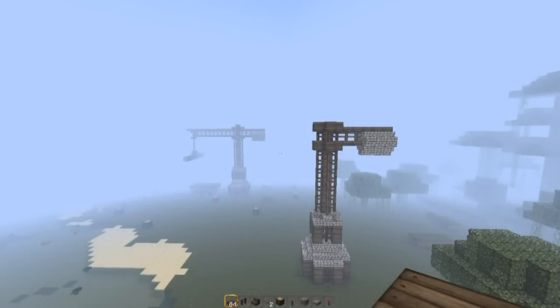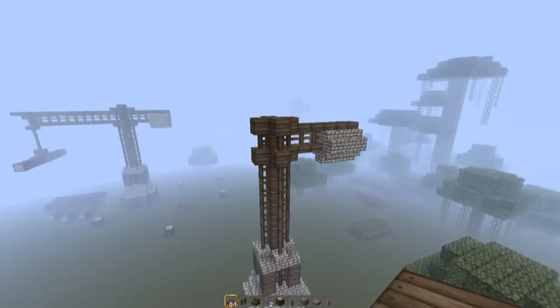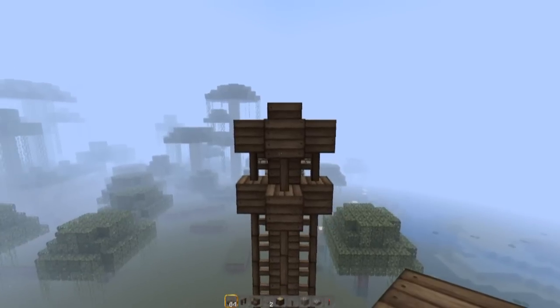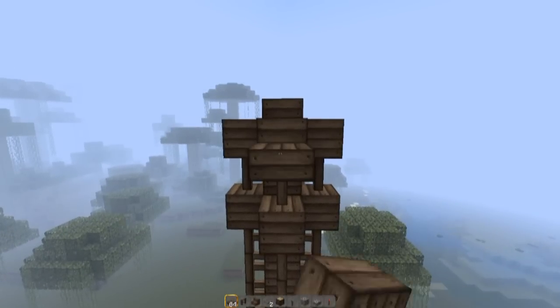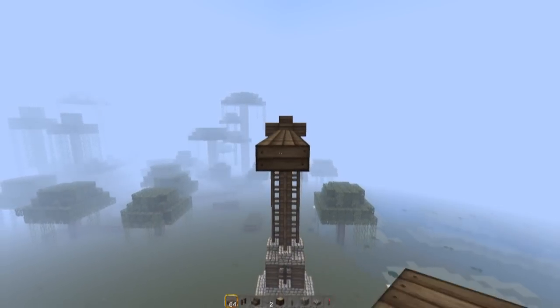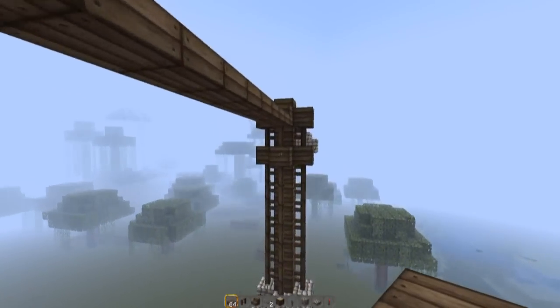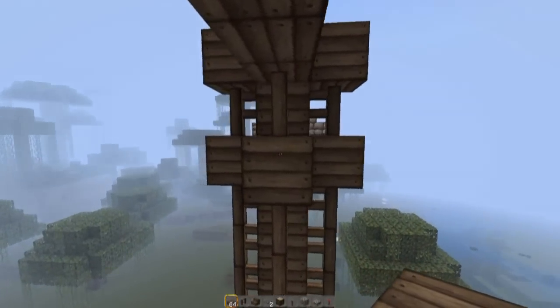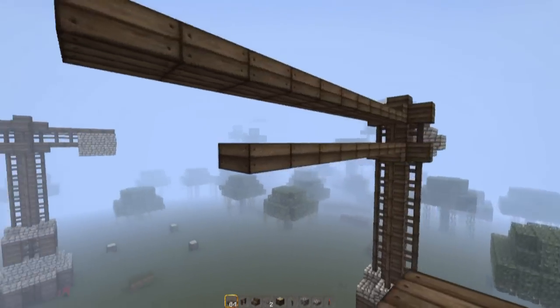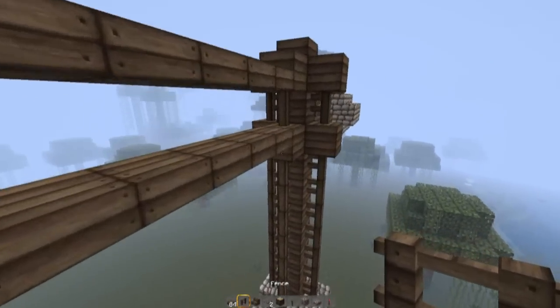Now finally to finish off we're going to do the other side — don't forget to add a half slab on the top. Starting from this point we're going to extend eleven blocks: one, two, three, four, five, six, seven, eight, nine, ten, eleven. Then from this point we're going to extend nine: one, two, three, four, five, six, seven, eight, nine. Then you need to fill in the gap with fence.